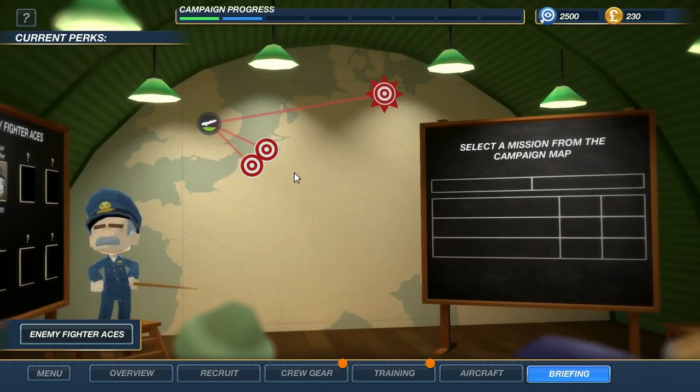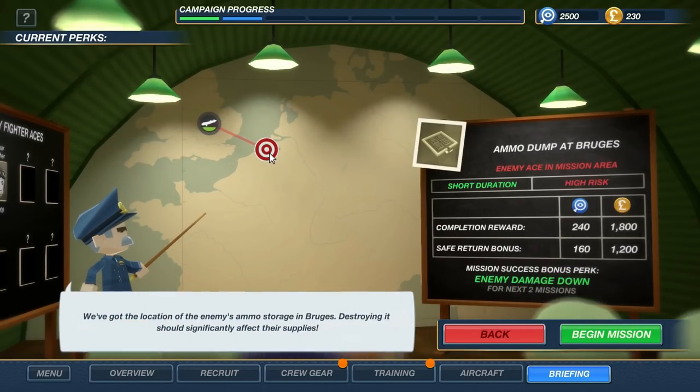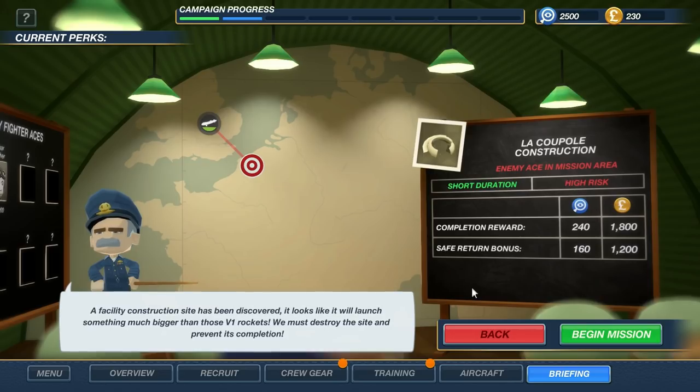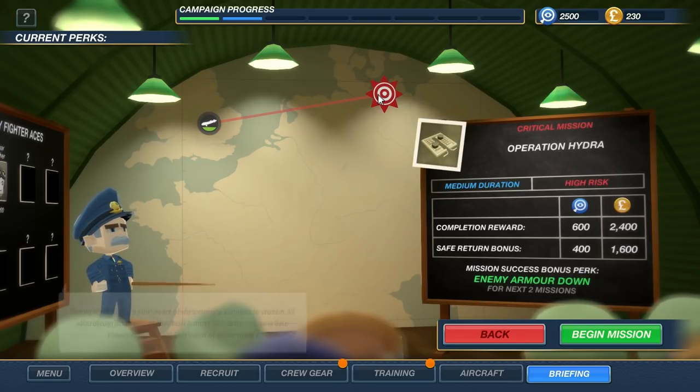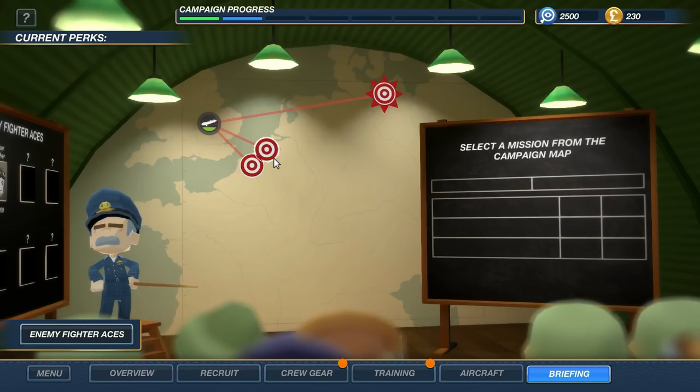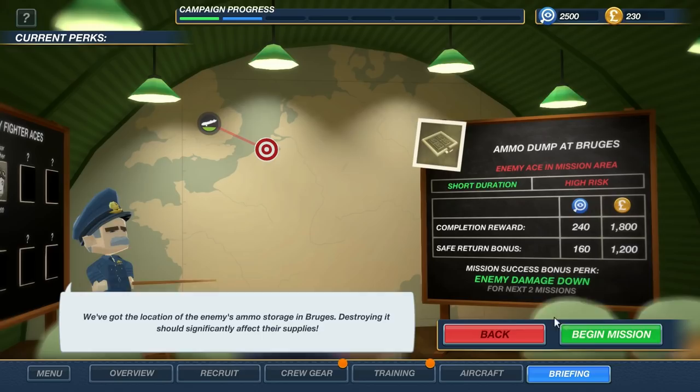The missions are only going to get harder and harder. We're now having very high risk missions next that we're going to have to do. I'm assuming these ones with a little star around them are going to be critical missions. So I think we're going to do this one first to maybe build up some money to upgrade our airplane a little better.